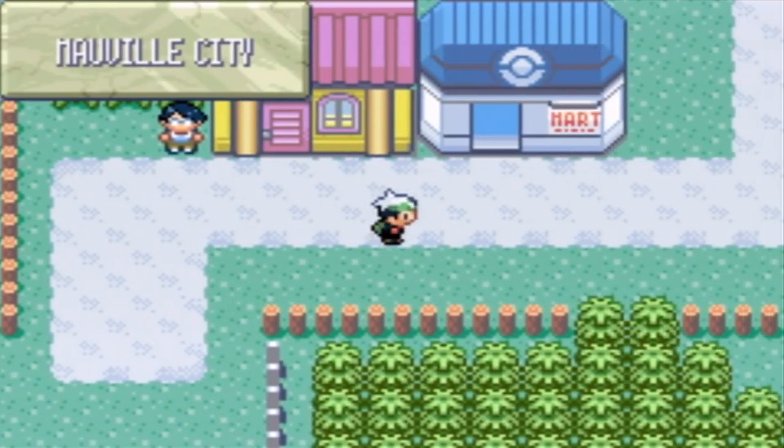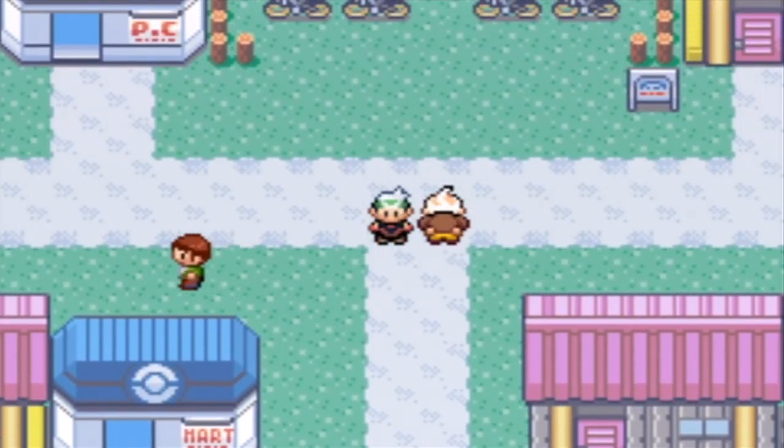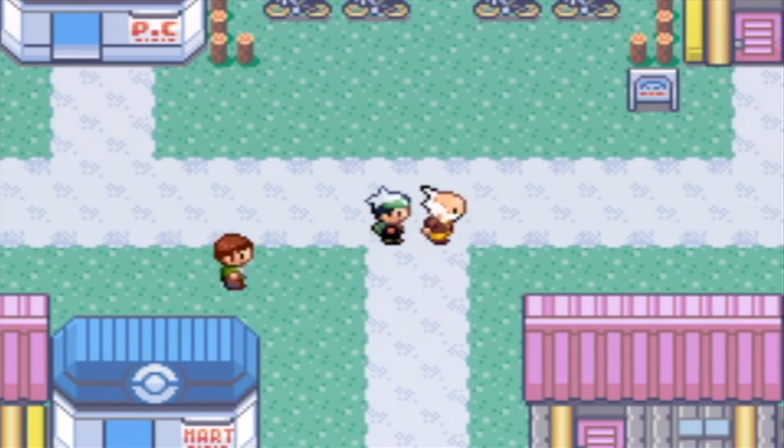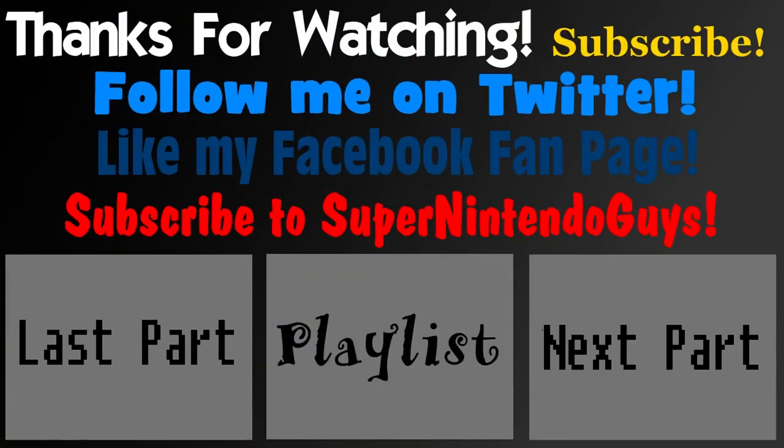While we're here in Mauville, here's Watson — we'll actually save that for the next part. So we've done the route, and in the next part we'll talk to Watson who's outside the gym for some odd reason, and hopefully make it to the next route. We're also going to switch our bikes from a Mach Bike to an Acro Bike because it's a good time to switch. This is Mauville again — goodbye, and I hope to see you guys in the next part of my Pokemon Emerald Walkthrough.